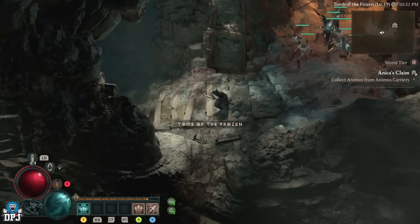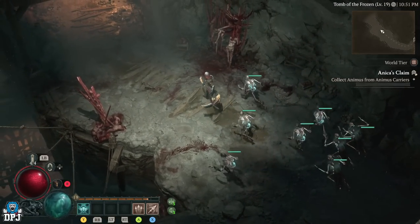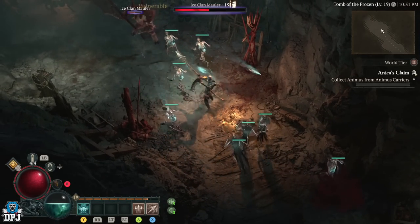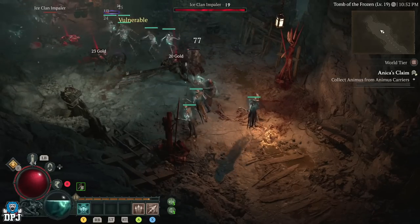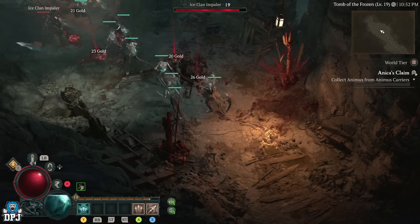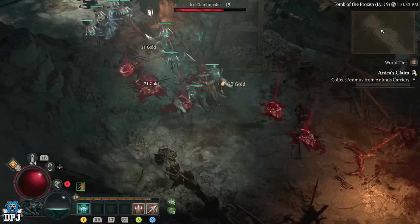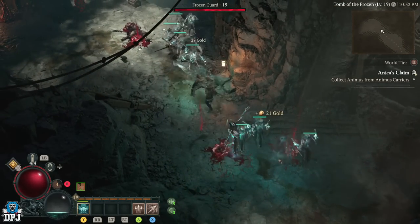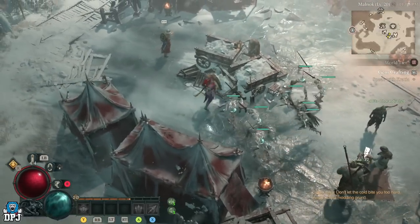If you're in a party as the party host, to reset you don't have to quit the game — simply leave the party and it should respawn you right outside the dungeon door. Invite your teammates back and rinse and repeat. For solo players: run the circle in Anika's Dungeon, leave the dungeon, quit out, load back in, rinse and repeat. There's a nearby vendor where you can sell gear you don't want to make tons of money.